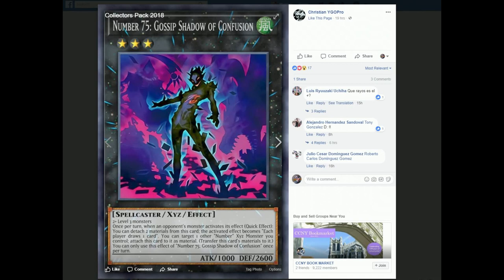Now, Number 75 - Gossip Shadow of Confusion - this is actually one I think is really solid. It requires two or more level 3 spellcaster monsters, rank 3. Once per turn, when your opponent's monster activates its effect, you can detach two materials from this card and change the effect so each player draws one card. But the real effect is: you can target one other Number exceed monster you control, attach this card to it as material, and transfer this card's materials to it.